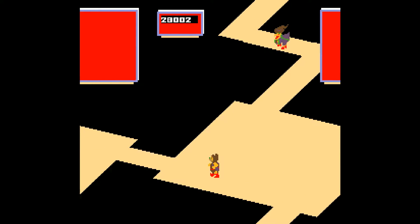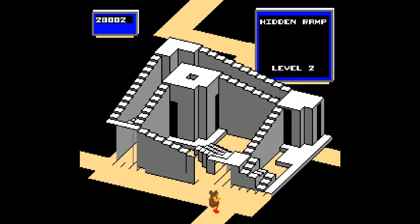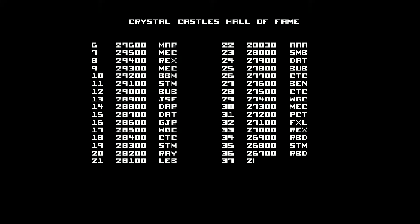I have no idea when we get extra lives. I thought it was at 20,000, but I don't think it is. Okay, so now we go hidden ramp. Shazbot! They landed right on me! I didn't see any bad guys and so I figured there were none, because I'm a damn fool apparently.